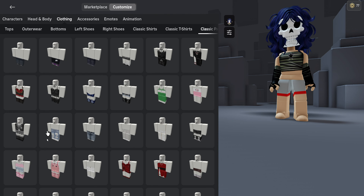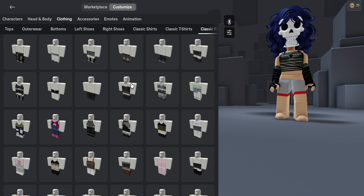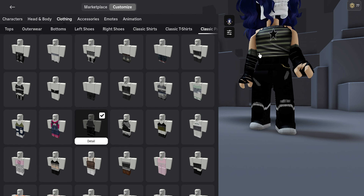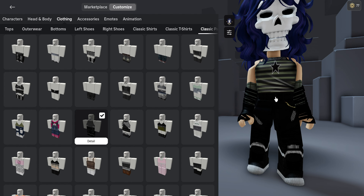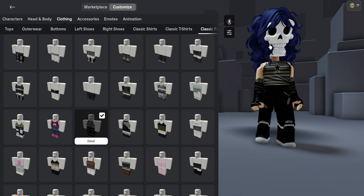Next is classic pants. ChatGPT picked number 51. Oh my god, these are actually really nice pants. They match well with the sleeve, the shirt, and the hair. The only problem is the head — why, why? But overall, ChatGPT is going well.